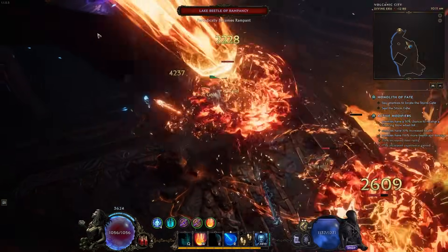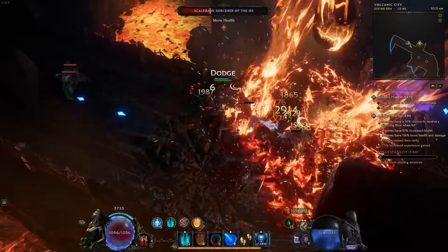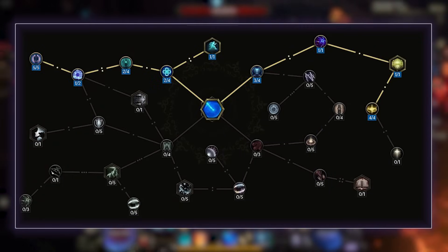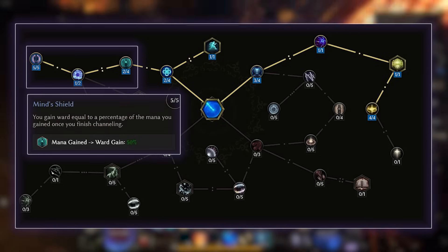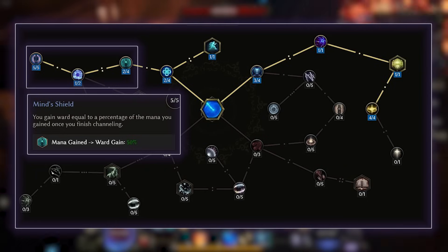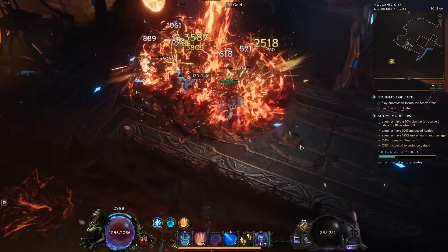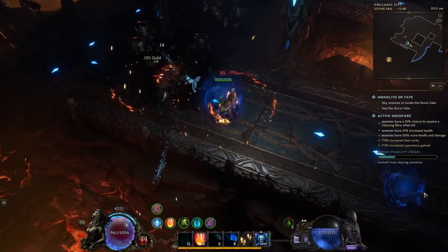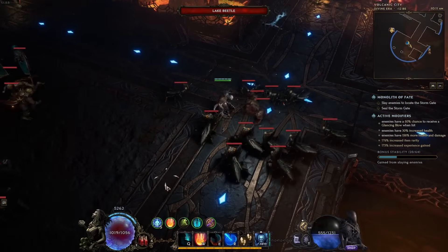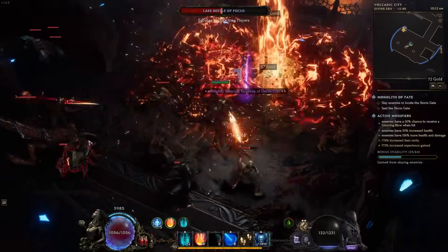Finally, to sturdy up our defenses, we have a few passive changes that we very quickly realized are just substantially better and make the build overall feel a lot more comfortable. For Focus, we are completely dropping the Burning Aura, Resolute Stance, and Prismatic Stance section of the tree, and instead we are repurposing those points, going over to the top left and picking up Mind Shield. This is going to give you upwards to 50% of the mana you gained as ward when you finish channeling Focus, giving you a pretty nice burst of ward on top of what you already had. For bosses, this doesn't really make that much of a difference, because realistically if a boss does a big heavy attack you're most likely going to have to stop channeling Focus and dodge it anyway. But for Echoes, where you're most likely having a few monsters attack you while you are channeling Focus, it feels really nice to either prematurely end it and get the ward, or just get a really big burst at the end of it.